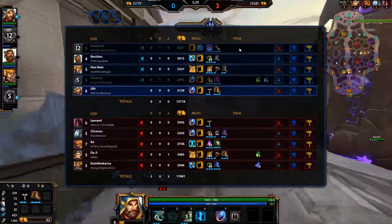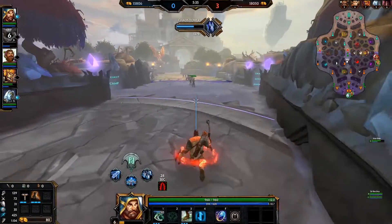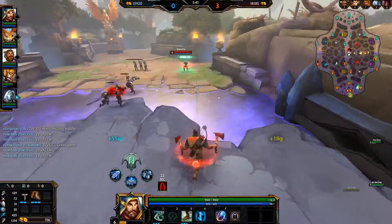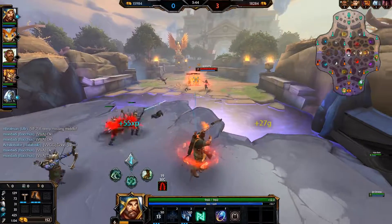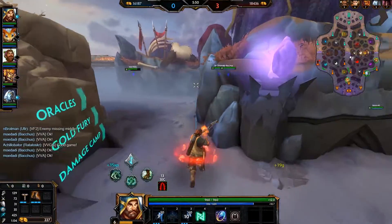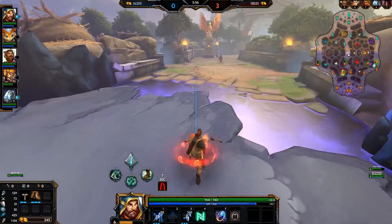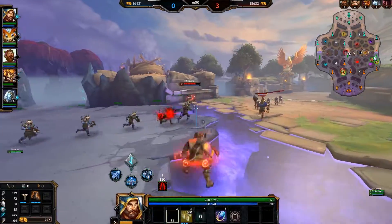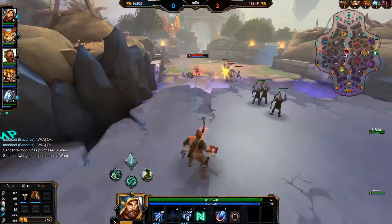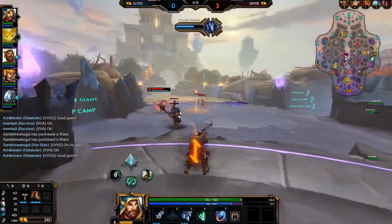As a mage or mid laner, poke with abilities and get yourself into a safe spot. You want to hit your opponents with abilities without them hitting you back — mages are typically long-range characters so you should be able to get free damage off in team fights. If you do get initiated on, use your escape and mobility to get out. Don't re-engage until you have your escape up again. If you turn around without your escape, an assassin will jump on you or a guardian will CC you, and that will be the end of you — you are very squishy as a mage.